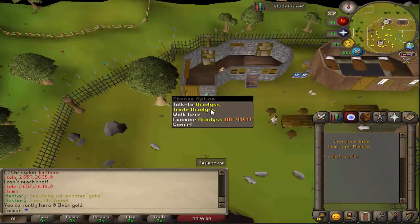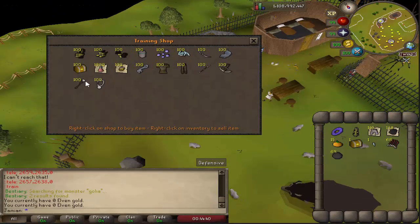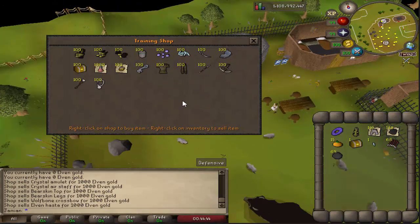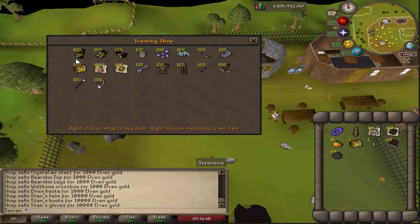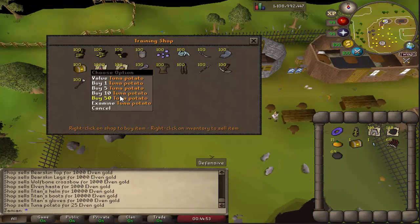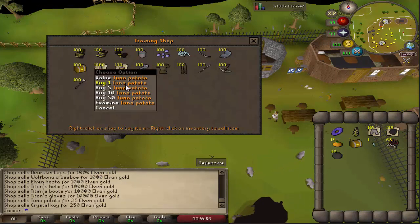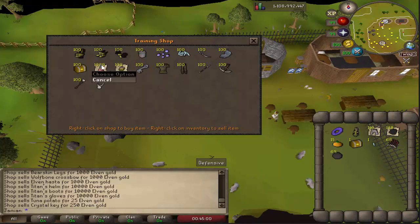The training shop has been changed — the starter gear is now sold in there. It is no longer in the adventure point shop, and we'll talk about the adventure point shop in a second. Some items have had their prices changed to be a little more balanced, a little more realistic. Like, the tuna potato was the same price as a crystal key, which — I don't know if anyone would ever buy the tuna potato in the first place, but it's there as an option.